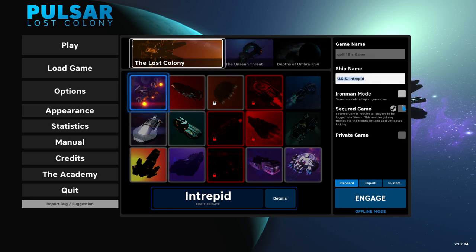You can rename your ship here. And of course you'll have options over here that are more or less relevant if you're playing online. We'll play offline mode and I'll play on standard difficulty for this little demo.